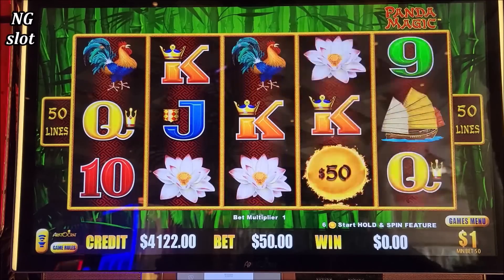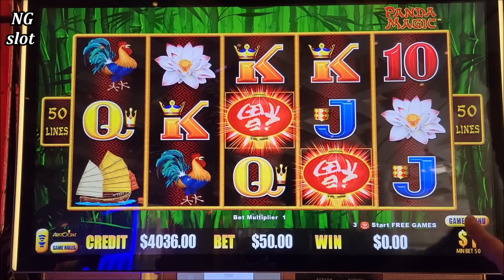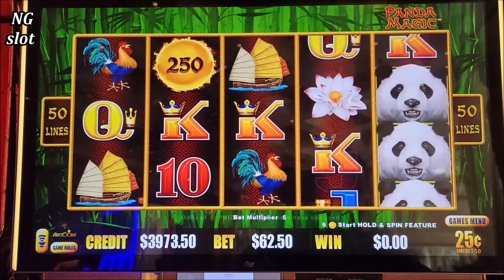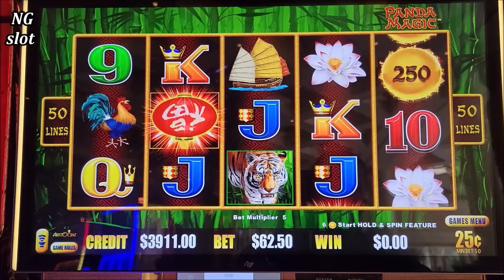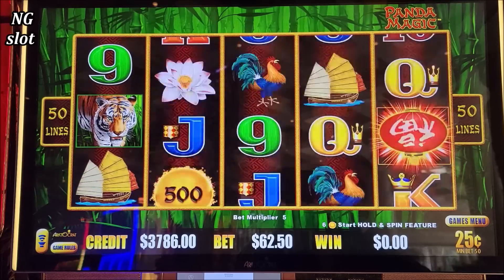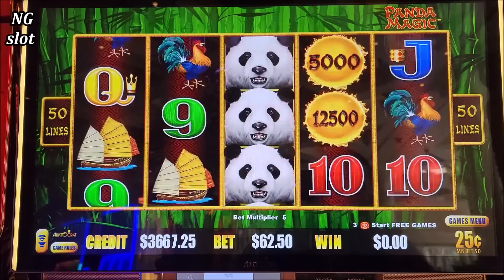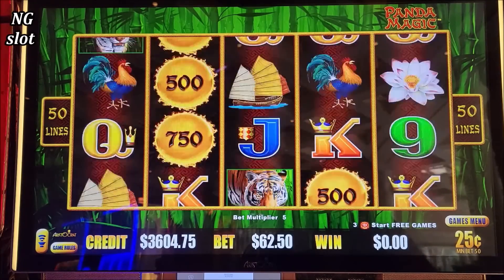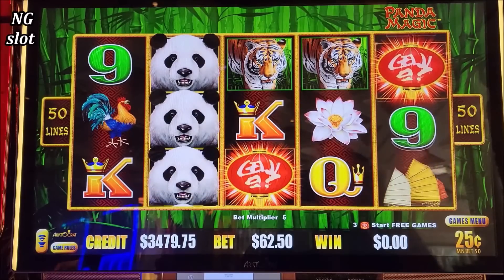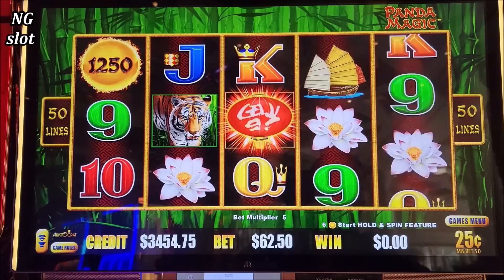I like the sound of this major jackpot. Let's make two more spins. Let's go — one away, let's go to 25 cents, $6,250. Come on Panda Magic, let's get one big one. What is that? Oh that's massive, that's massive! Congratulations!